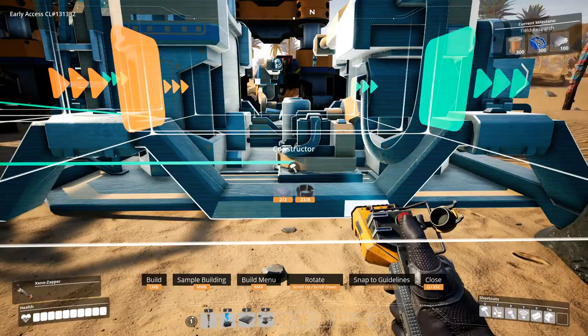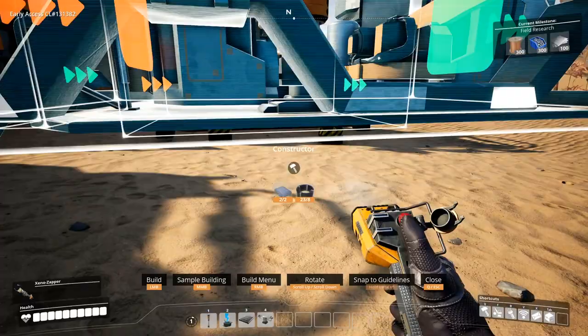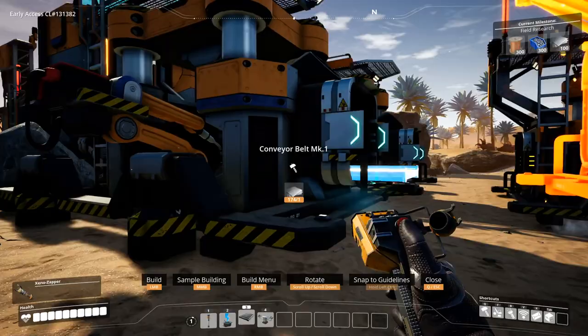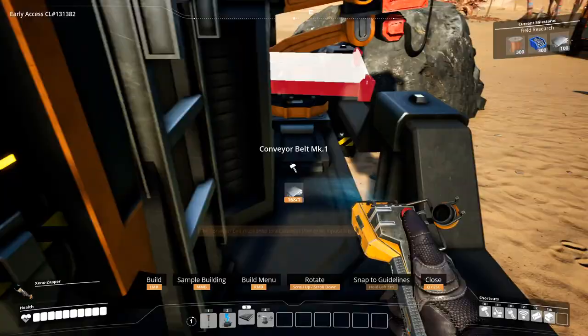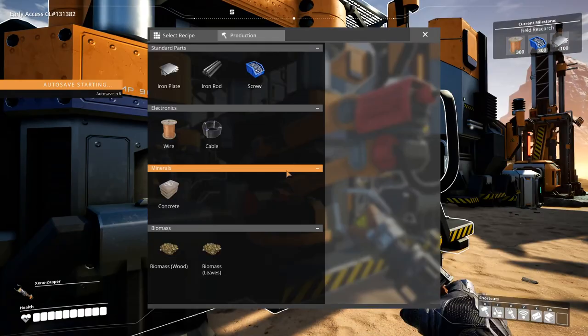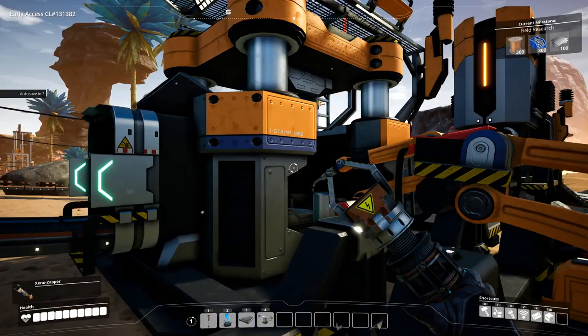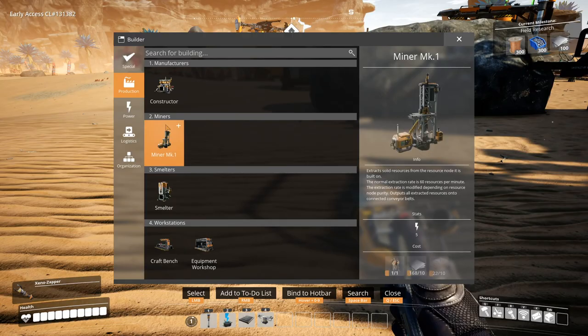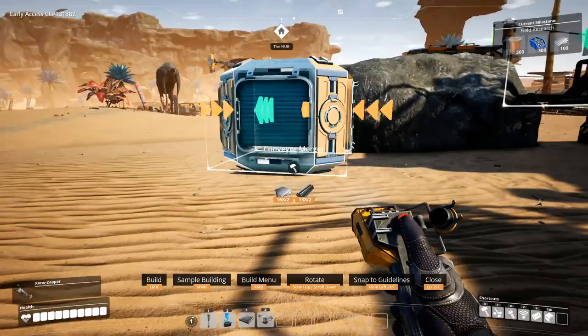Let's line them up. We'll set this to wires and then cables - wires and cables. And then we'll put them in a container. We need a merger - not a splitter, a merger - that's what I'm looking for.